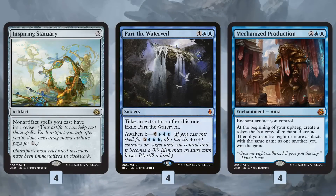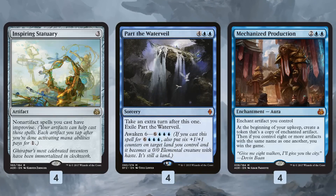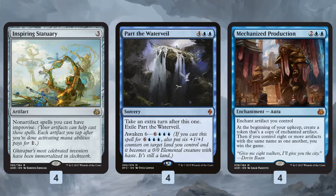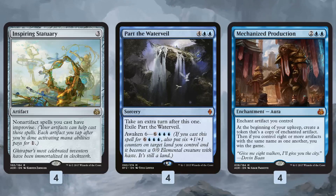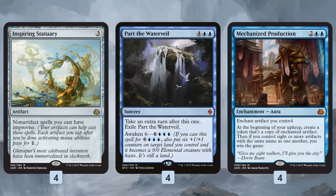Here's the whole plan: get a bunch of clues with Thraben Inspector, Press for Answers, and so on. Get Inspiring Statuary out, then use it to cast Mechanized Production for two blue mana by tapping a couple of clues. That enchants one of our clues, and then we can cast Part the Water Veil for two more blue mana by tapping four more clues.